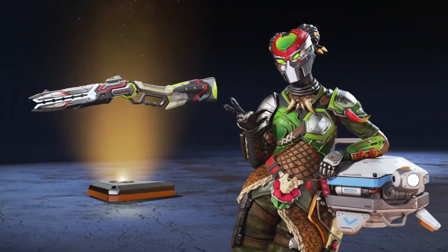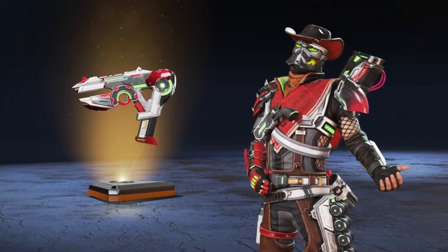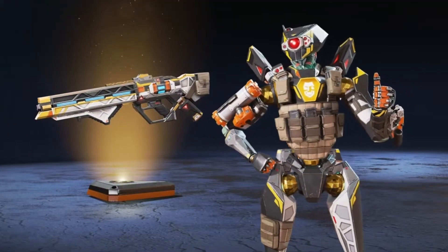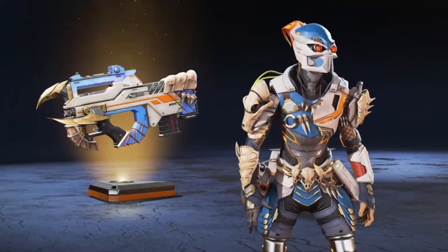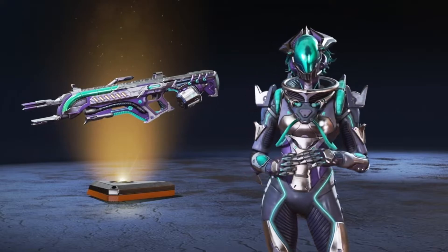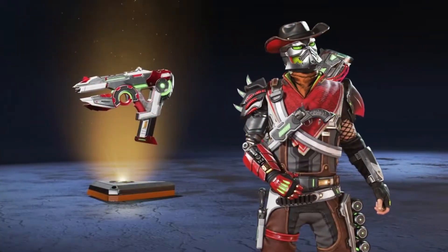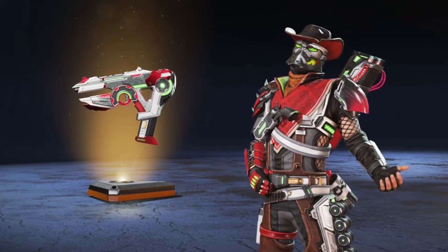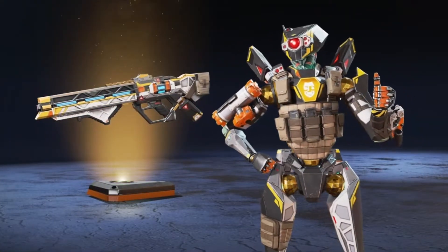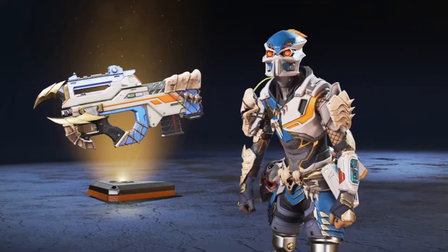Now we see the skins in more detail. We have Horizon and the Rampage, Lifeline and the Peacekeeper — really cool skins. We have Fuse and the Alternator, Pathfinder and the Havoc, and finally Octane and the Prowler. So to run through one more time: Horizon Rampage, Lifeline Peacekeeper, Fuse Alternator, Pathfinder Havoc, and Octane Prowler — those are all the event skins.